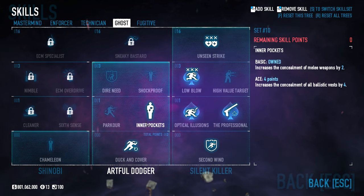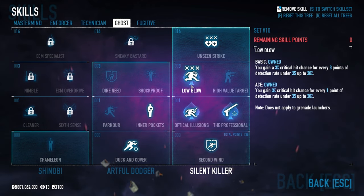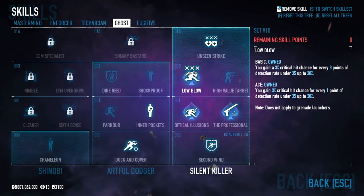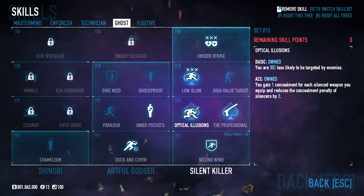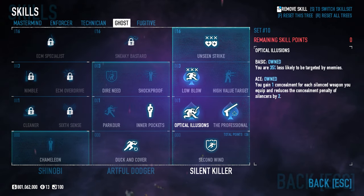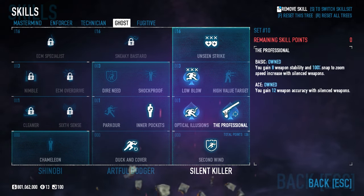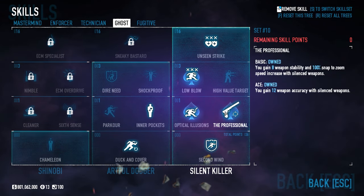In Ghost, we have Duck and Cover and Inner Pockets Basic to help with concealment, as well as Second Wind Basic for when our armor breaks. We have The Professional, Optical Illusions, and Low Blow Ace. Low Blow obviously helps with critical hits — since we are not at four or below detection risk, we need to be at 23 or below with Ace, and we are at 20 for our concealment. Optical Illusions Ace gives extra concealment on silenced weapons — our Goliath shotguns are silenced so this is still beneficial. The Professional is great with silenced weapons, providing extra weapon stability, 100% snapped zoom speed, and 12% weapon accuracy.